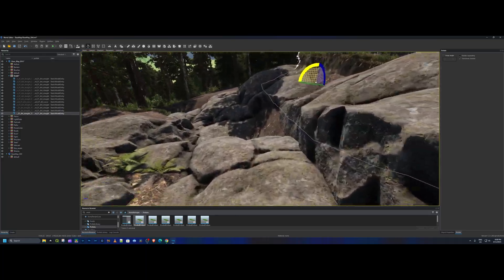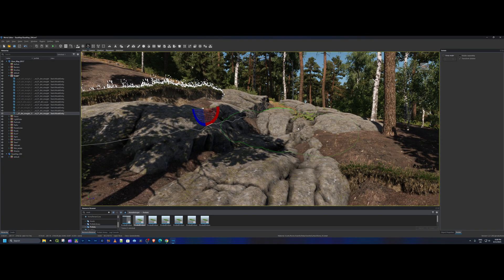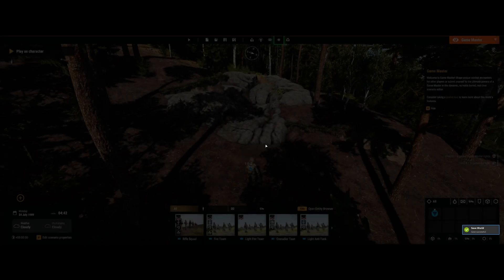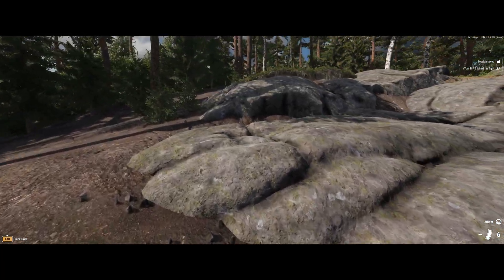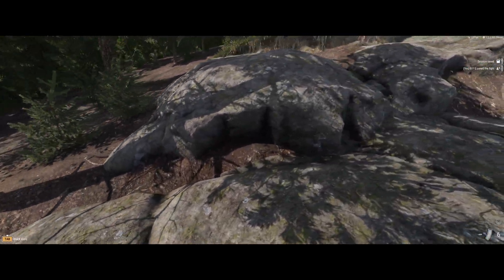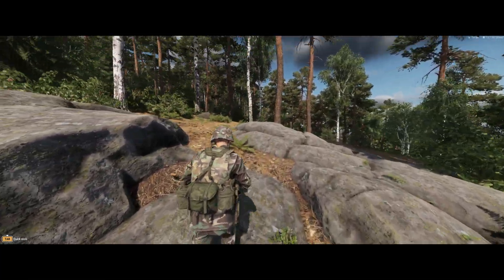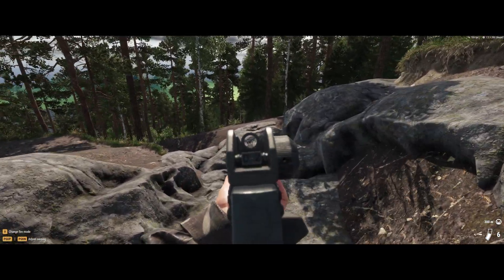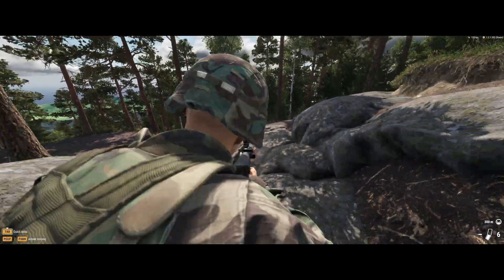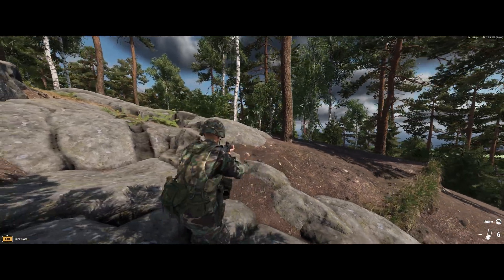So here we have a nice little trenchy kind of area that we can actually work with. Control+S to save. Let's take a little dive into this area. You can see you've got some edginess here — not a problem. You can see I actually have to walk through. I might put another rock up here to make this look all natural.